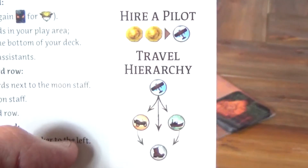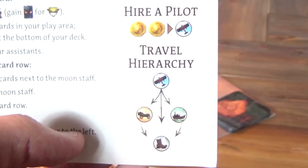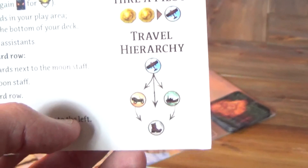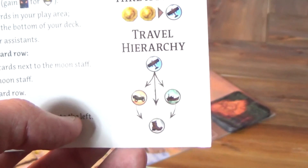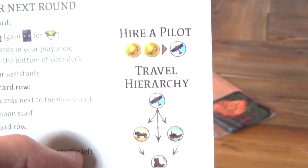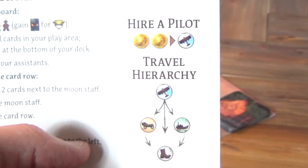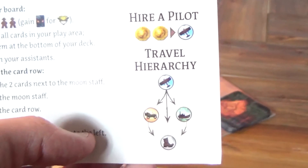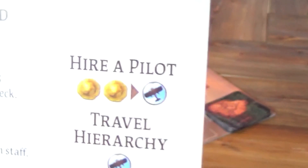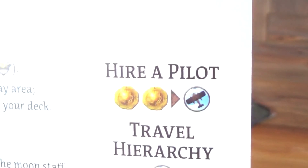Let's talk about that. Each player aid is going to have this travel hierarchy. In general, the boot is the most basic form of travel and will be the most restrictive. Cars and boats can be substituted for the boot, but they can't be substituted for each other. At the top, the airplane can substitute for any of those means, but they are rare and harder to obtain. So be very judicious with the use of those. You may also pay two coins to hire a pilot, but this is very costly and should only be a last resort.